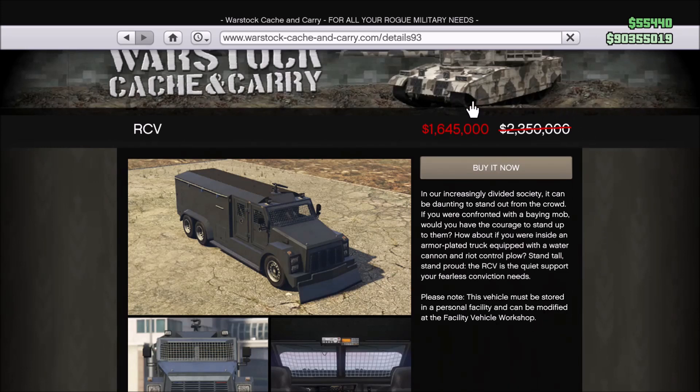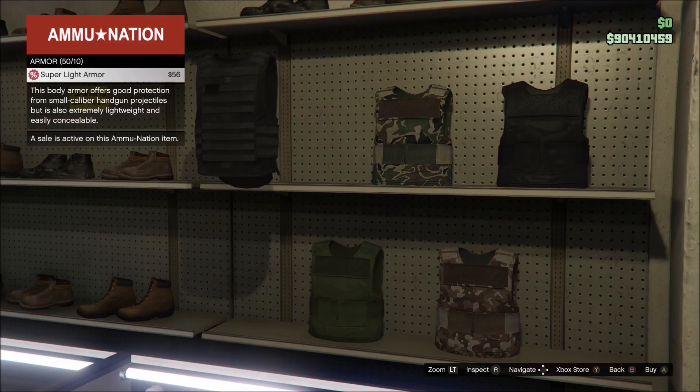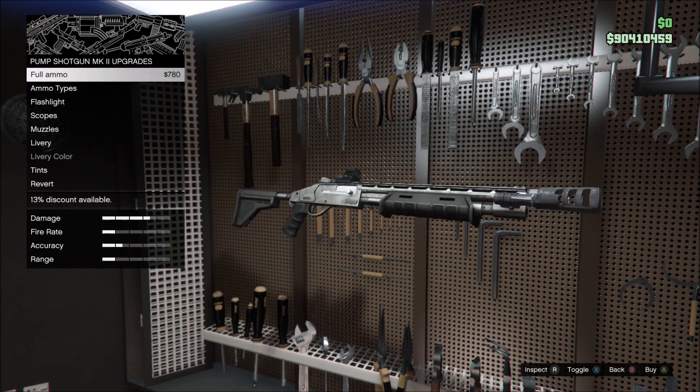Now, a lot of you may think that the RCV acronym stands for Riot Control Van, but it actually stands for Really Crappy Vehicle — don't buy this. To close out the video we have some miscellaneous discounts: 35% off body armor, ammo including Mark II special ammo, and 30% off Doomsday Heist clothing.